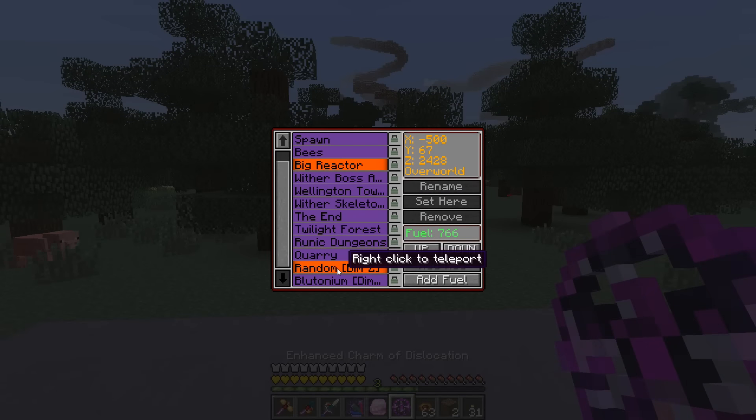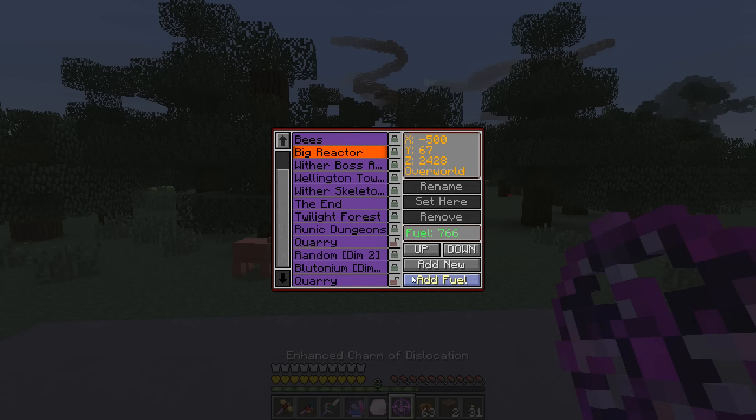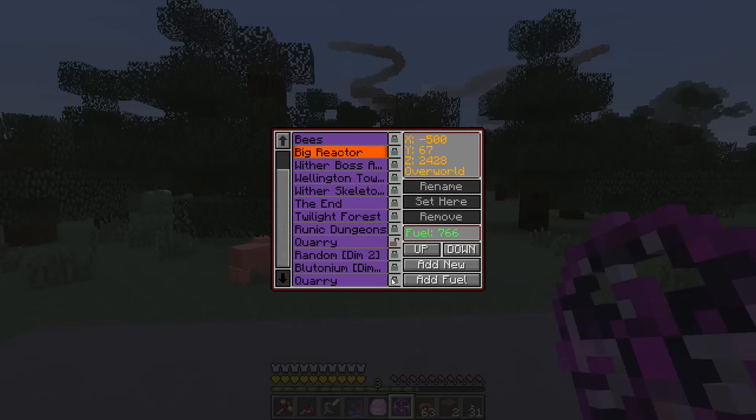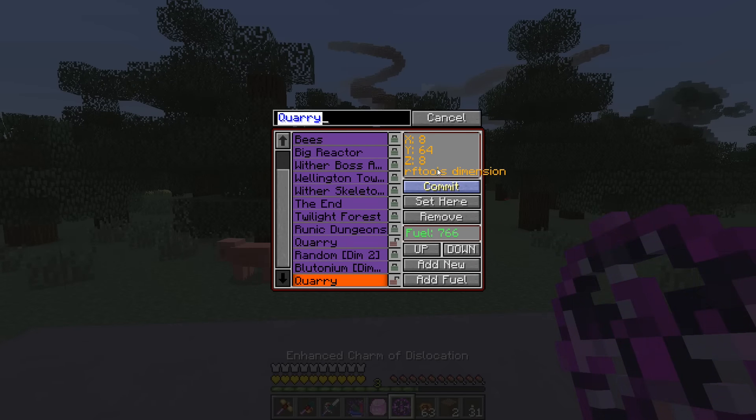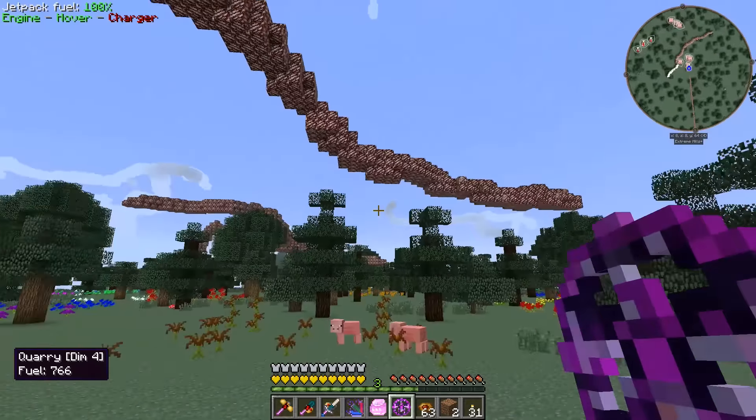I forgot to come over here and set my Ender thingy waypoint. Let's add new, call this quarry dimension — commit and lock it. Actually let me unlock and rename it — I'll call it quarry dim four. Lock it. Cool, so now we can warp here whenever we want.